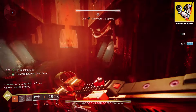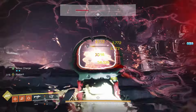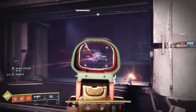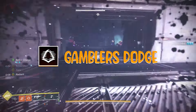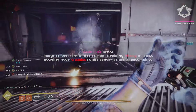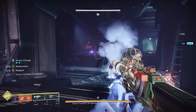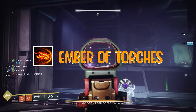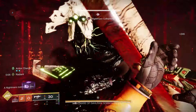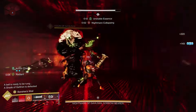We're going to combine three different things to make sure we always have our melee available, because no melee means no ignitions and no ignitions means no build. First, very simply, we're using Gambler's Dodge — dodge near any enemy and it fully refunds your melee energy. But we're not always going to have our dodge available, so the other thing we're using is the fragment Ember of Torches, which states powered melee attacks against combatants make you and nearby allies Radiant.